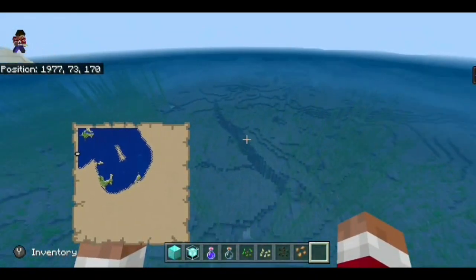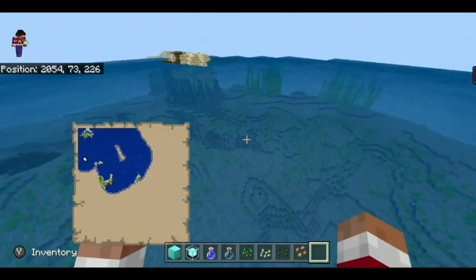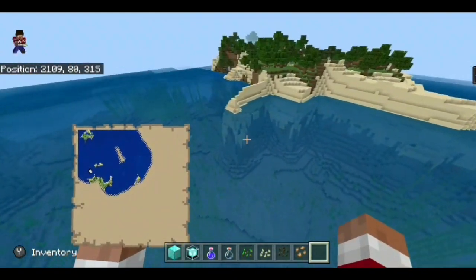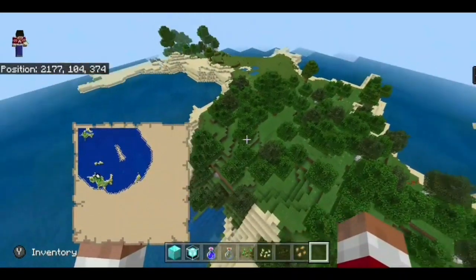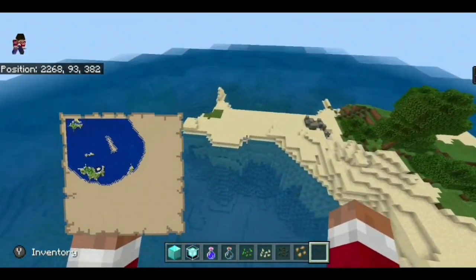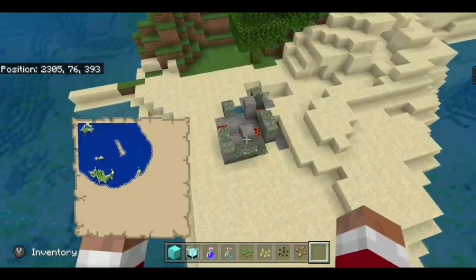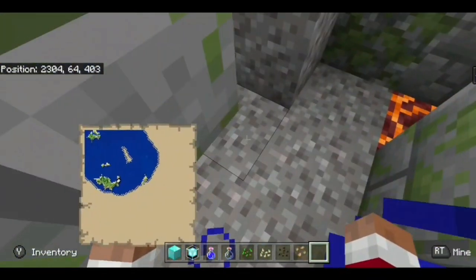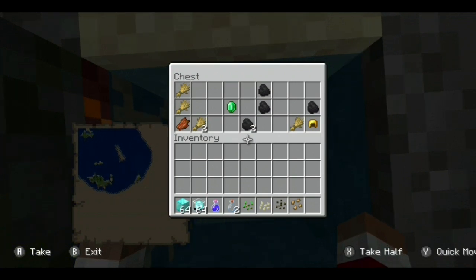Next up, I think if we go this way — there's another pretty decently sized island, which, if you wanted to maybe set something up with your friends or something like that, you could totally do that. On the way there, you'd actually find a surfaced ruin, which is pretty cool if you wanted some easy startup loot.